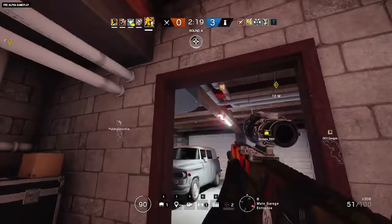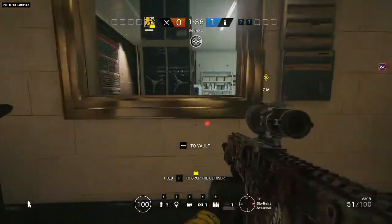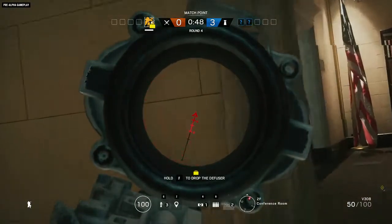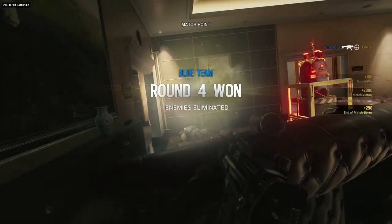Still, getting tagged isn't a death sentence, and a crafty defender can try to bait attackers into pursuing their bright red outline, while their stationary teammate lies in wait for an ambush. To keep up with the latest in Rainbow Six Siege, subscribe to our YouTube channel and visit us at news.ubisoft.com.